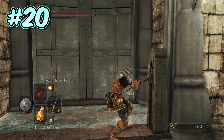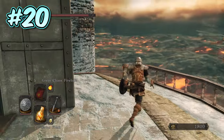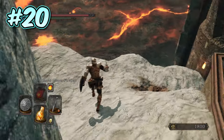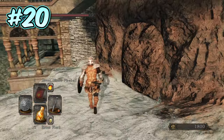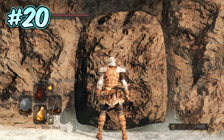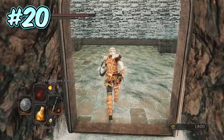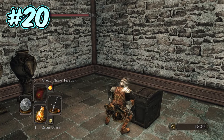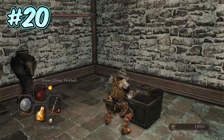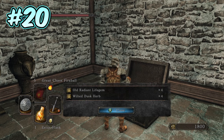Number 20. Heading over now to the second DLC, The Crown of the Old Iron King, and in Brume Tower, just after the second Ashen Idol, you will find a giant set of doors. Once through them, head to your left onto an ash-covered ledge, follow it round to the right, and on your wall to your right, you will see the outline of an illusory wall in the cliff face. Once inside, you will find two chests: one containing an old Radiant Life Gem and a Wilted Dusk Herb, and in the second chest you will find a Soul Vessel, which can be used to re-spec your character back with the old lady in Things Betwixt.